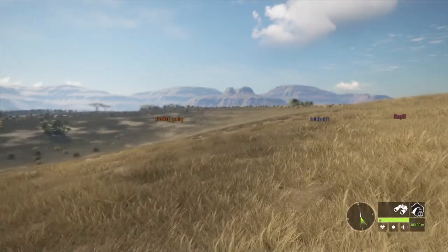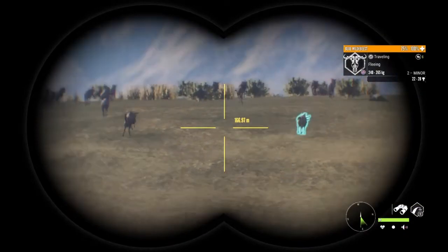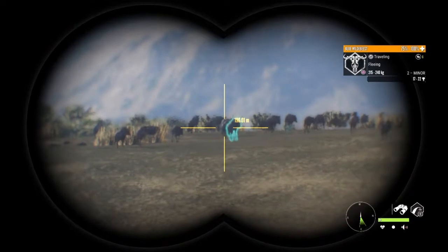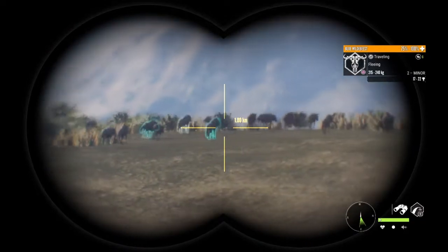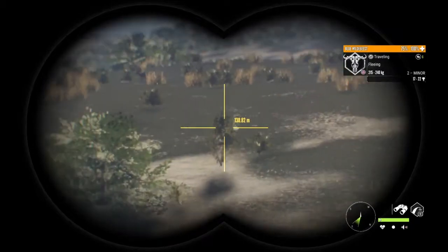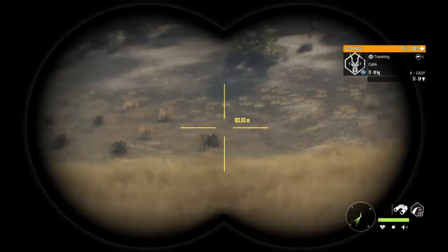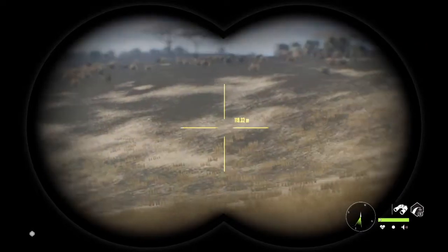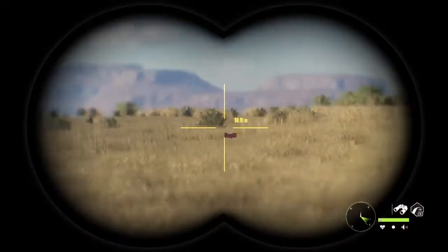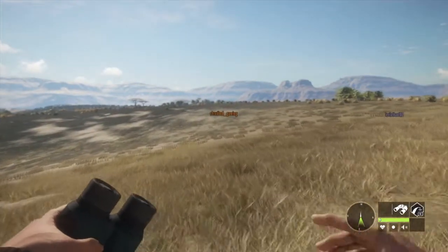This is not too bad of a hunt. Gotten two potential diamond wildebeest at least. I just saw him collapse. There they go — they got him. That's probably the herd. I did have also a potential diamond kudu below me but I'm not going to track it. I have enough of those.